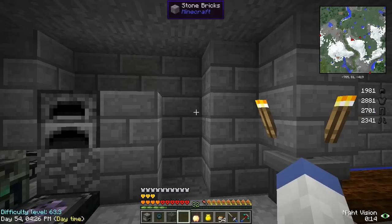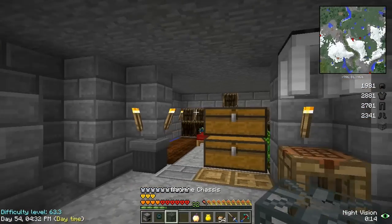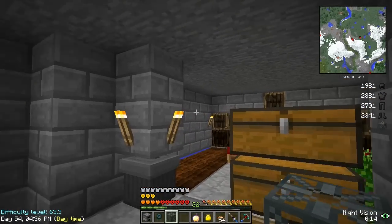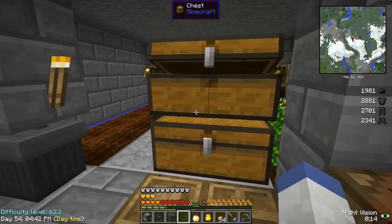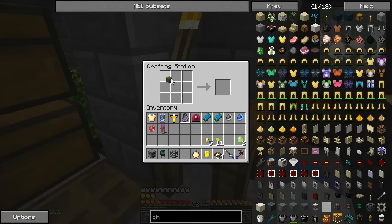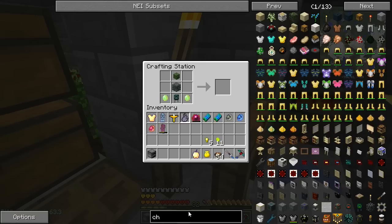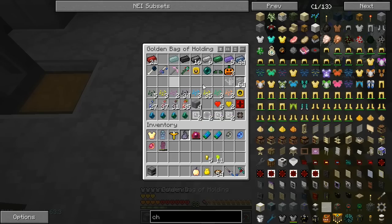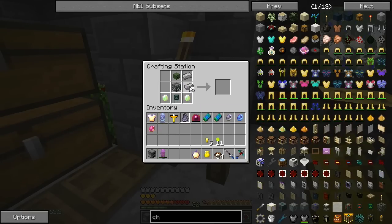Hey guys, it's iJevin, and I am back with another episode of the Madpack 2. Today we're going to be working on a skeleton spawner that we're actually going to put into the nether, hoping it spawns good stuff. I've already crafted a couple things. To craft the powered spawner we need a head, a capacitor, and two vibrant crystals. Vibrant crystals are the vibrant alloys surrounded by an emerald in the middle with nuggets, plus electrical steel.